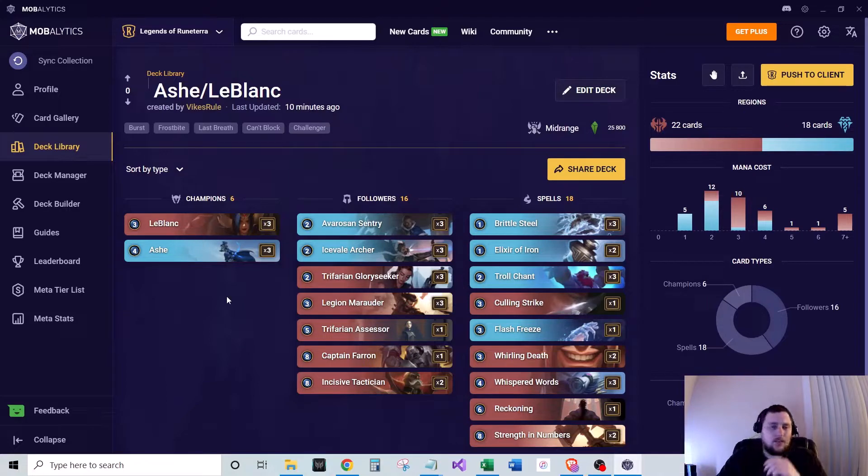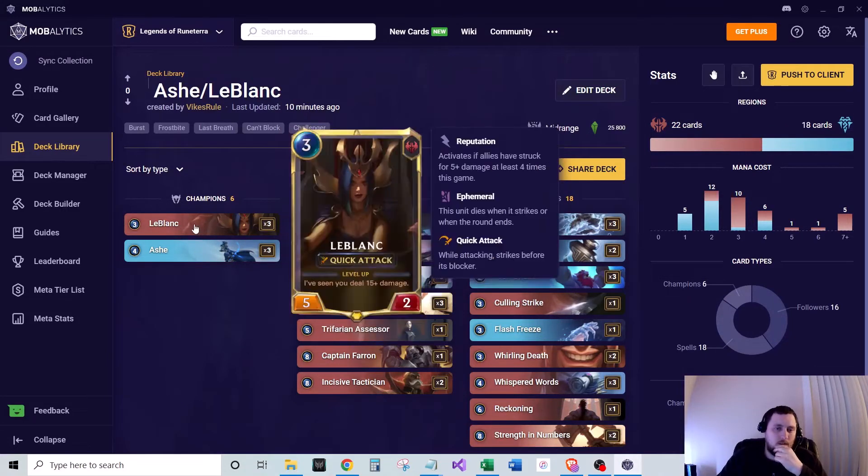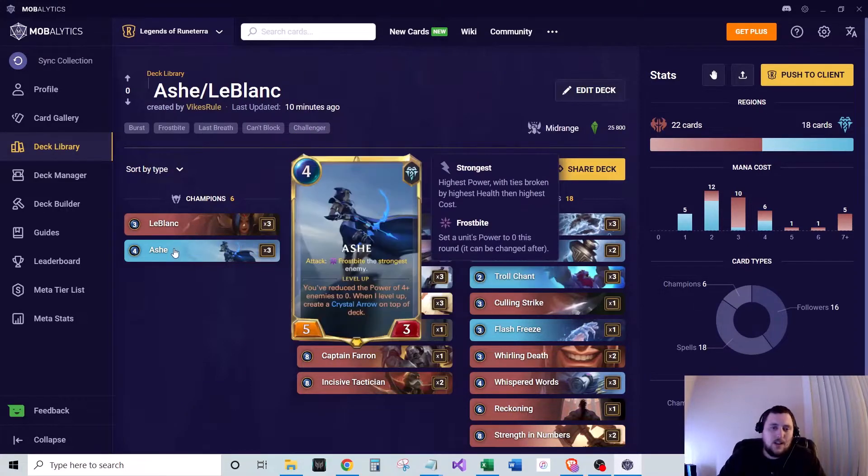Let's talk about the deck. Our champions are LeBlanc and Ash. LeBlanc is three mana, five-two with Quick Attack, and levels up if she's seen you deal 15 or more damage — really important to keep her protected on the field. Ash is four mana, five-three, with the attack ability Frostbite Strongest Enemy, and levels up once you've reduced the power of four-plus enemies to zero, creating a Crystal Arrow on top of your deck.